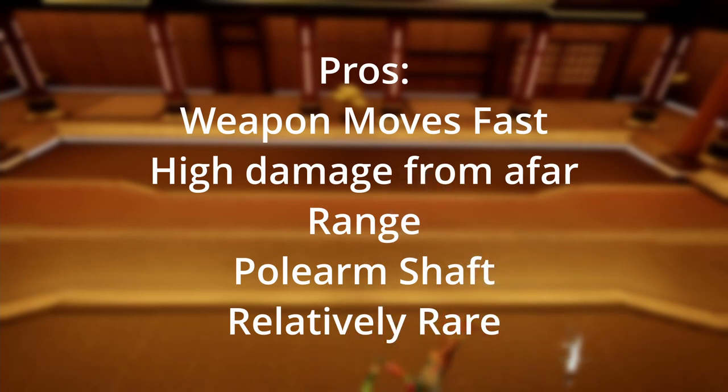The damage at a distance also isn't that bad, at around 60 damage per headshot. One of the best features of this weapon is its shaft. The shaft allows it to block at all times, even when the blade has been broken. Finally, the fact that the weapon is relatively rare helps glaive players, because many people will not know how to fight against this weapon effectively.